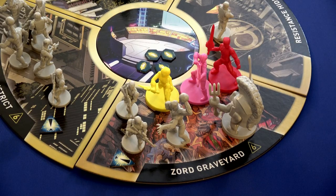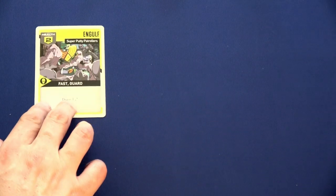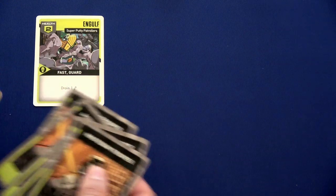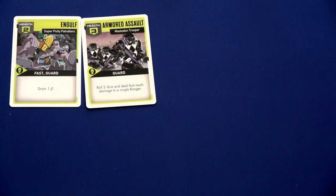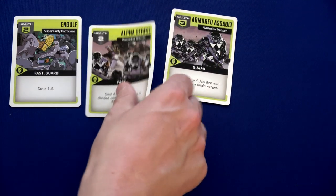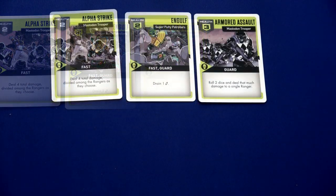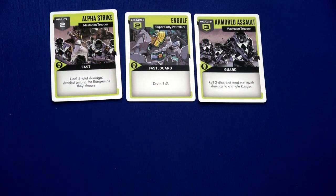Starting our activations — I'm going to have Trini use one action to move in, then use one of Jason's and one of Kimberly's actions to do a recover. Kimberly has a ton of discarded cards. Then Trini uses her second action to initiate an attack. When you attack with a monster in the location, you have to take on the monster and up to four of the foot soldiers. We get our two energy crystals.